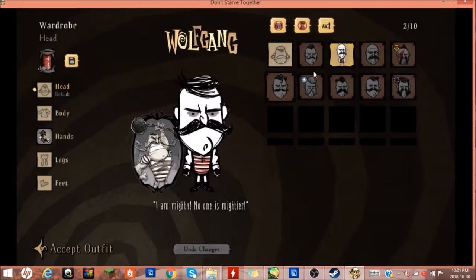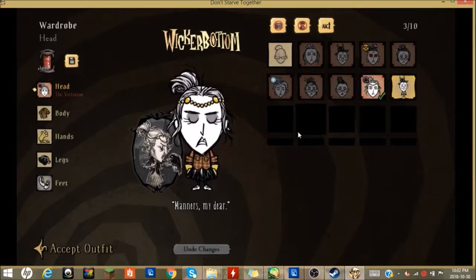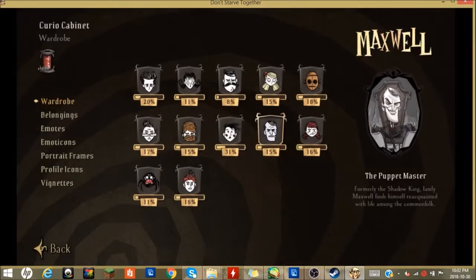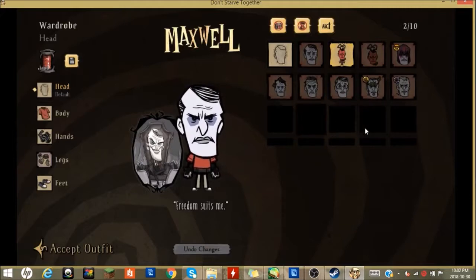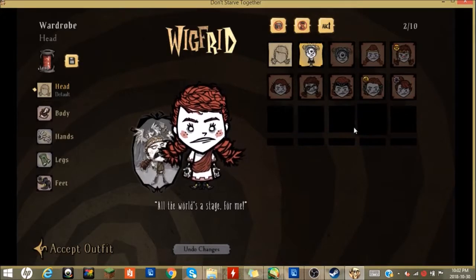None of the other characters have one. Wolfgang — he's got nothing. Wickerbottom, one of the more popular characters, gets really interesting and pretty skins, but nothing for Halloween this year. Woody — he's a fun character with a fun backstory, but they couldn't dress him up like a beaver, which would have been cool. Maxwell, another popular character — nothing there for him either. Wigfrid, one of the more eccentric characters who's always kind of playing dress-up — it would have been really cool to see something, but there's nothing there for her either.